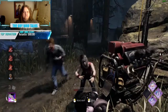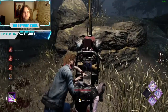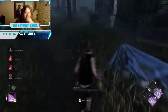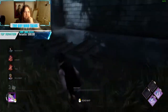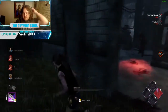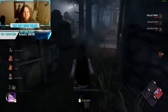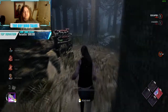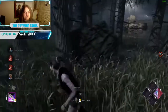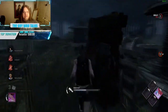We finish the second gen. I go ahead and take the heal since Jeff is being chased and I have nothing to worry about. I get concerned when I hear the Pig approaching — she swings and misses. I go through the window, she follows me through, and I get very lucky with a pallet stun. She swung too early and I waited very long to drop it on her.